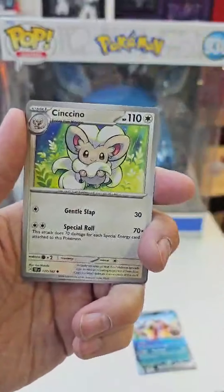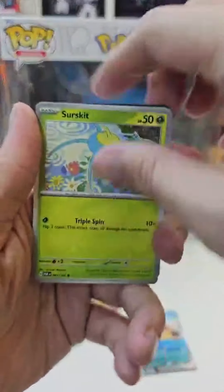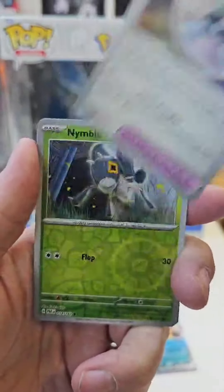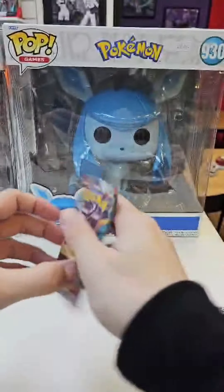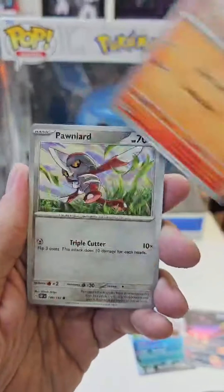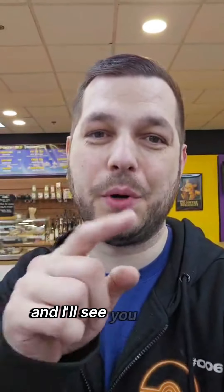Hope you guys are having a good weekend — this will probably go up Sunday night, it's Sunday morning now. Not looking like we're getting anything else — come on, bring it through for me. Oh nice — I'm not sure when I last pulled that one. There's the code card, so we've got an Iron Jugulis — another hit! A few hits, not bad. Last pack — this is Obsidian Flames, come on. Charmander, Heatmor, and a Tyranitar EX — we'll take that! Right guys, that's the end of the opening, hope you enjoyed it. I'll get back to work now and see you all in the shop next week, bye bye.